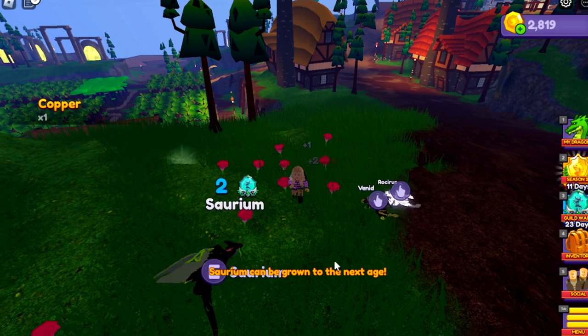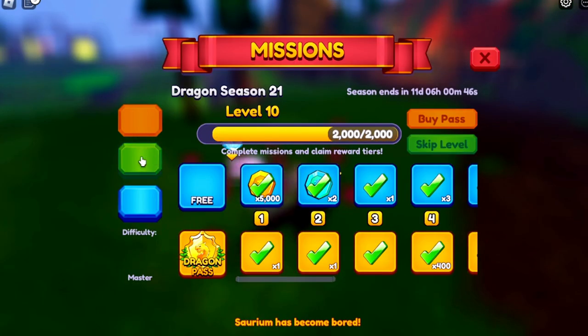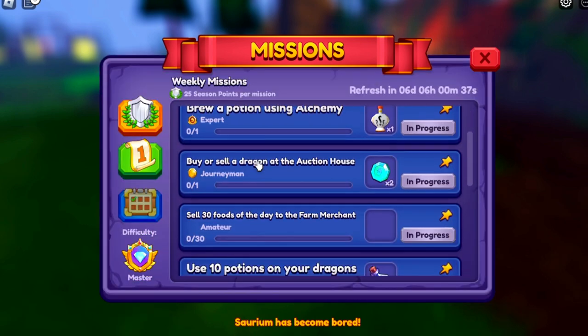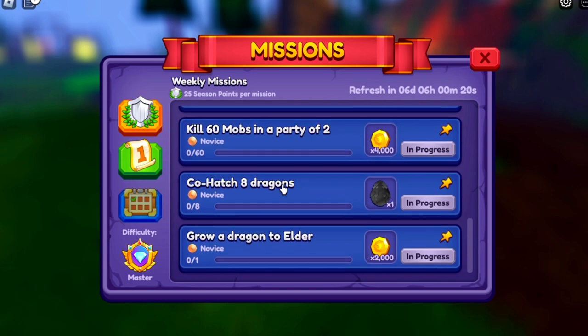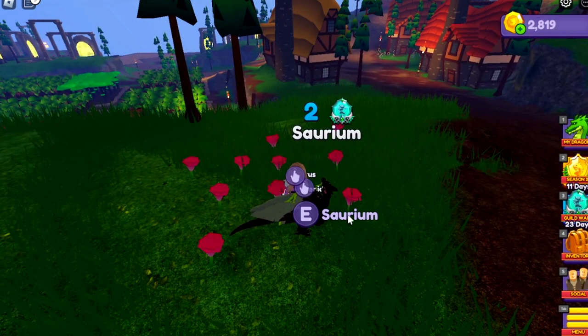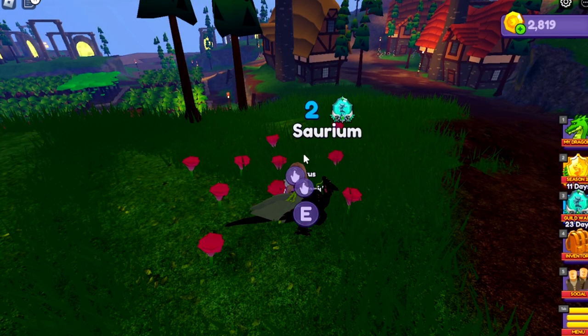Sorum can be grown to the next age. You will want to keep one out that ages up pretty quickly, because here in our weekly missions we have level a dragon up to level five. This used to be to level 15 - because of the new leveling system, they changed it to level five. You're going to want to have one out that levels up pretty quickly because you need to reach level five. There's also grow a dragon to elder, so keep one out that grows up pretty quick, like this sorum here.